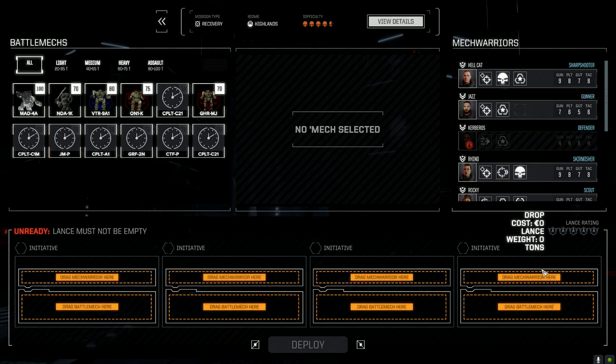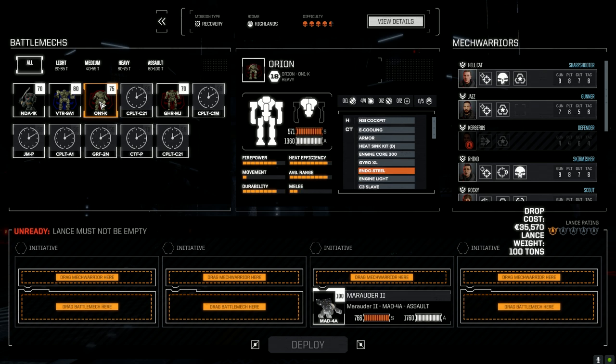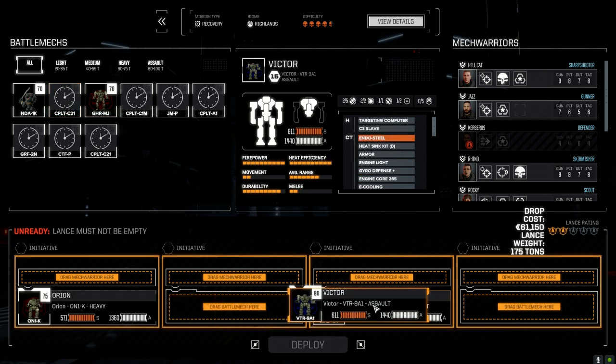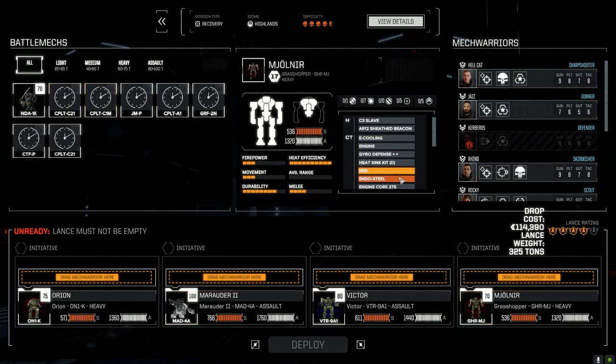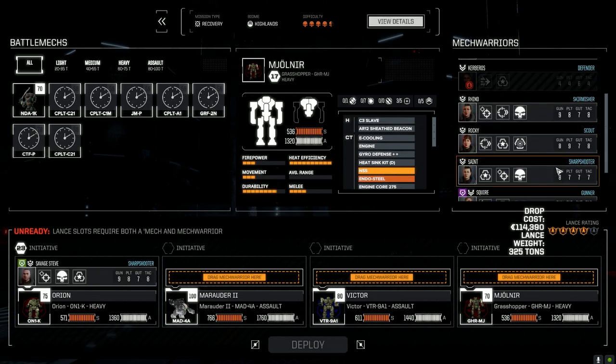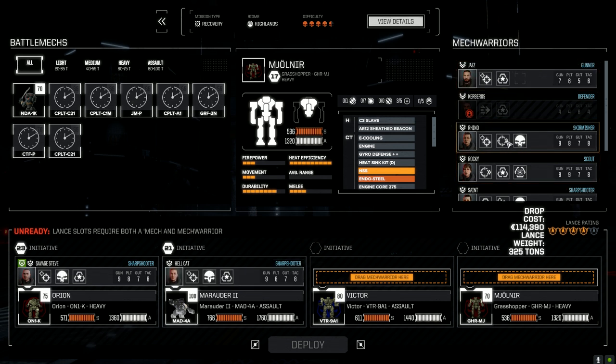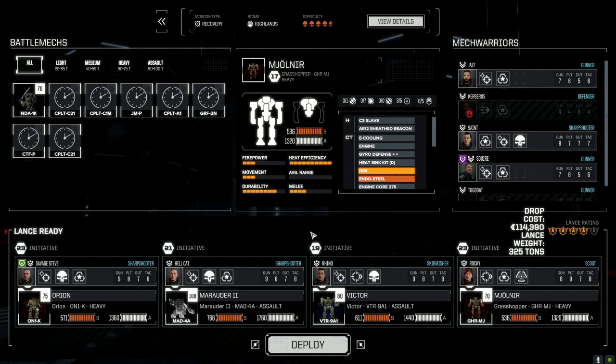Let's pull out who's left. Two pilots both took two wounds - it was a tough match. Runner Two is going, Orion - no wait, Victor and Mjolnir. Then we want to bring in Savage Steve, it's nice to have him back. We'll be playing him again. We want Hellcat, Rhino, and Rocky. Let's run this and hope everything works out.